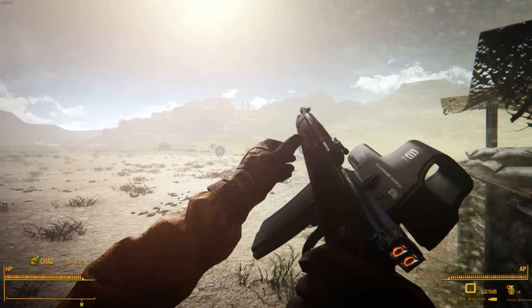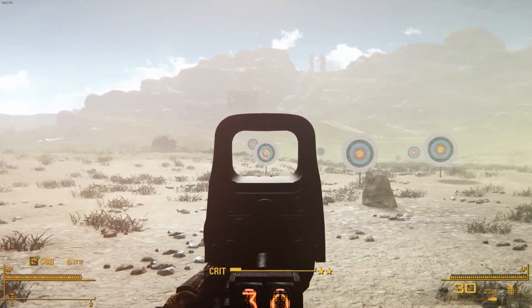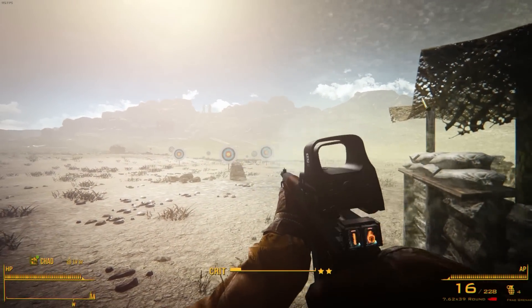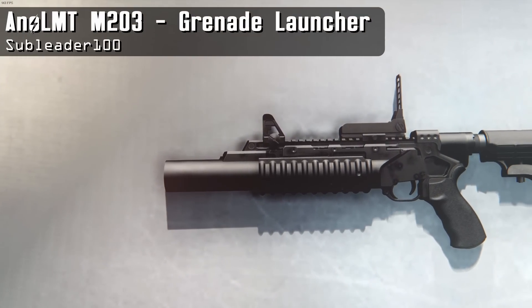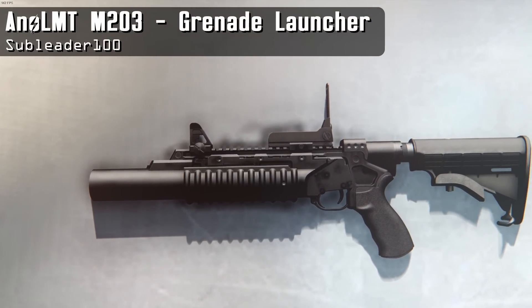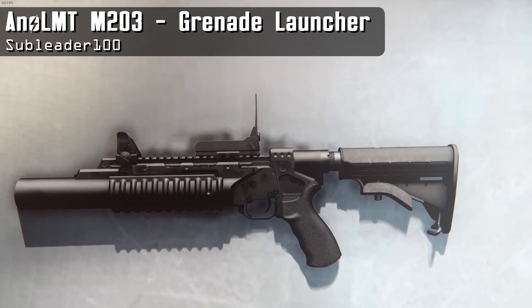However you build them, the VZ-52 and the BAR are pretty awesome mods, so you should consider adding them to your load order. Up next though is something that has a little bit more firepower — the M203 grenade launcher, or as I like to call it, the Noob Tube.